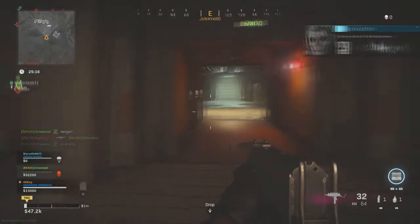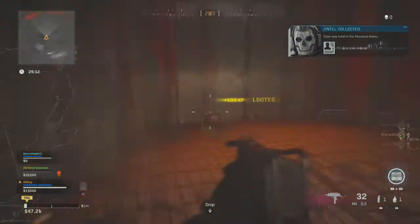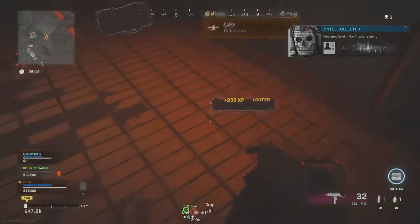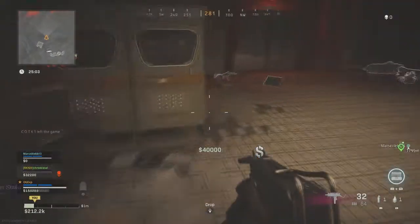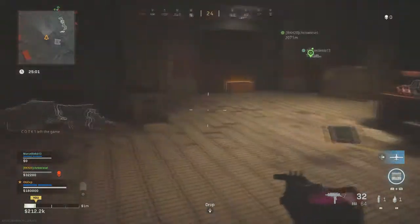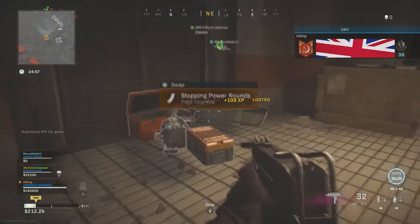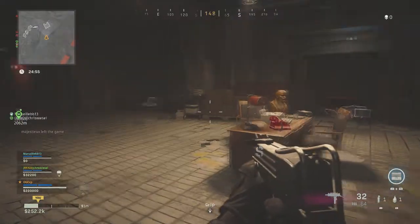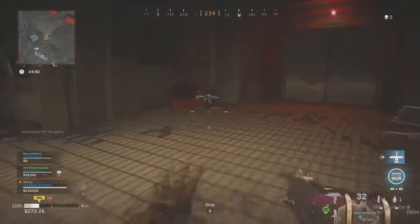That is the last piece you need for this Intel challenge, Outside Influence. From here you'll get another image which I'll pull up on screen now, but this one doesn't mean anything — it's just a completion image. That is all of the week 11 Intel challenges for Call of Duty Warzone. If this guide helped you in any way, make sure you hit that like button and drop a comment down below, and hit that subscribe button.